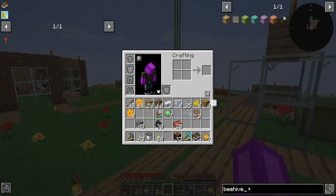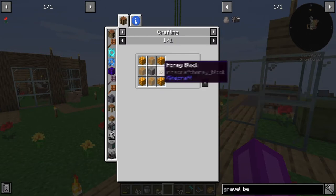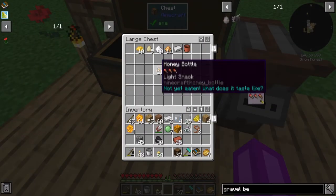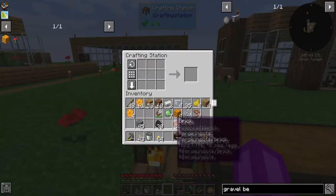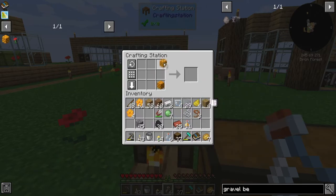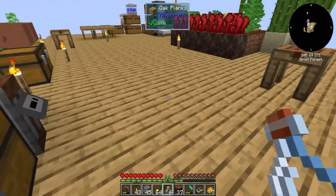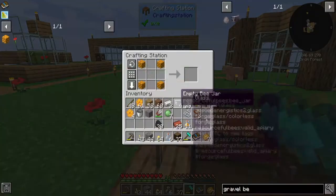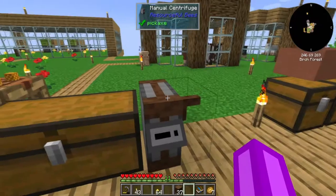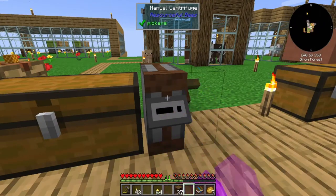Let's get this gravel bee built. Gravel bee — honeycomb block, gravel. I've got the honeycomb block. Now that I've figured out this problem with my bees dying, I can start to kind of hyper push my way through breeding them and getting the newer bees.